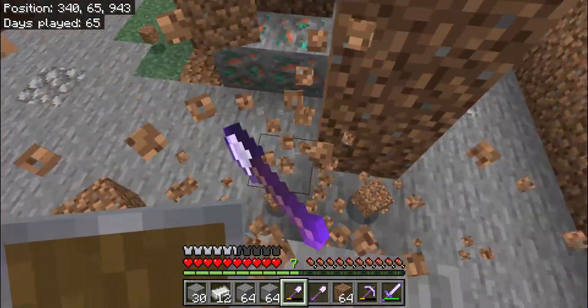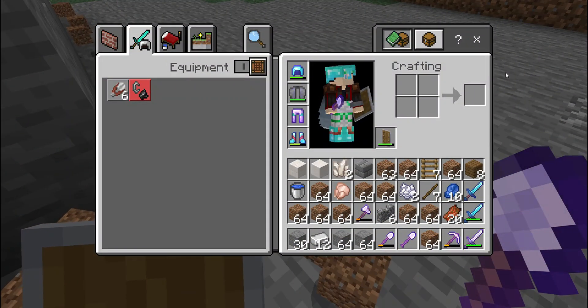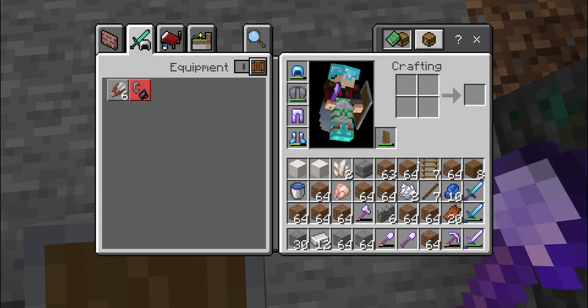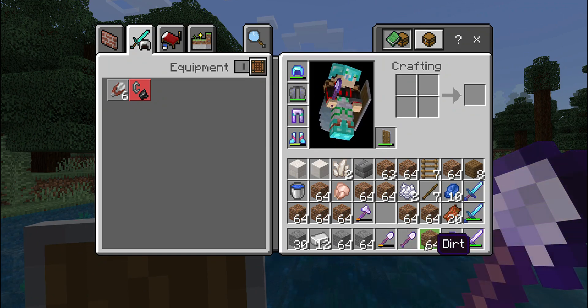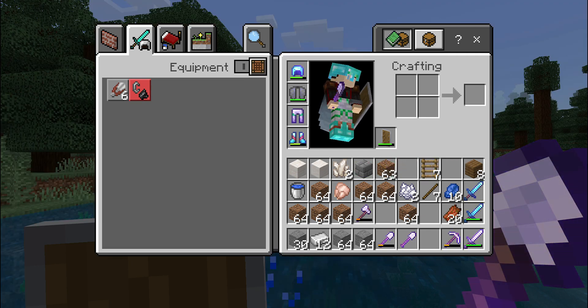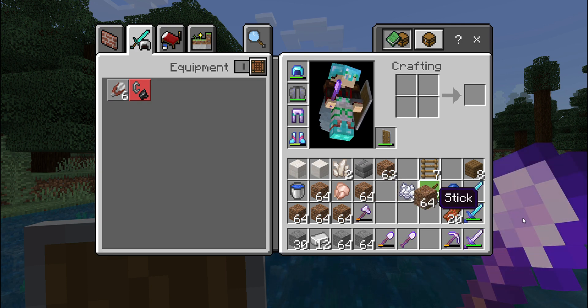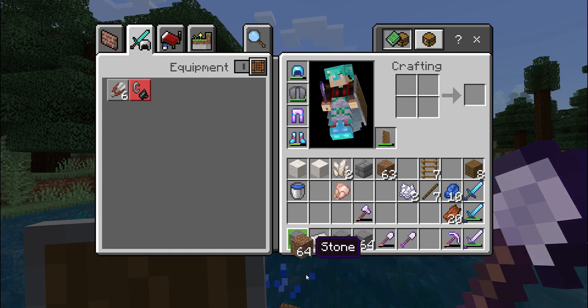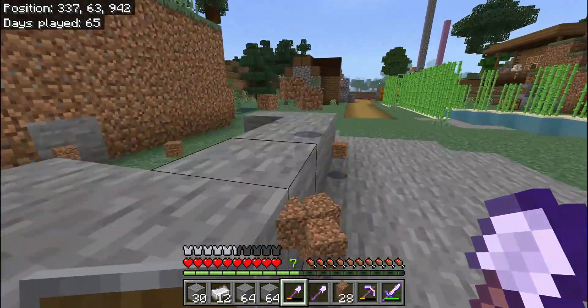I just wanted to make fireworks so I could actually fly with my elytra, but now I don't even have free space. My inventory is completely broken — it actually broke. I need to throw some stuff away. Let's just throw some of this dirt away.